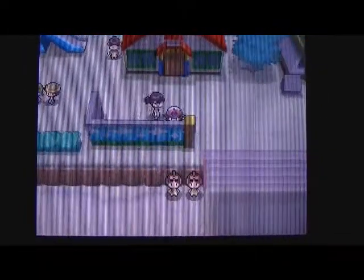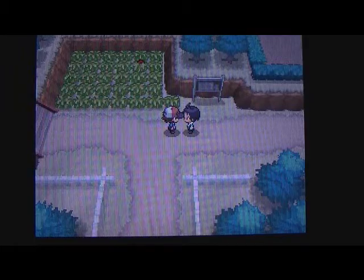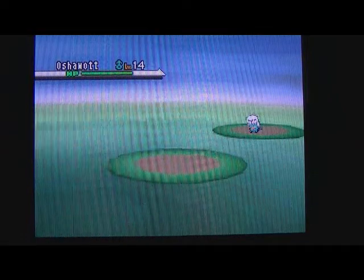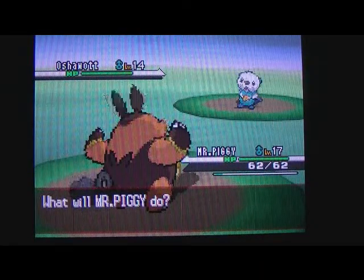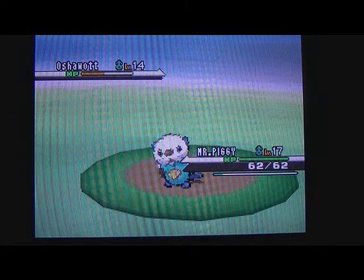We battled all the trainers and up here Cheren stopped us. He says we both have the Trio Badge so let's see which of us is stronger. So we have to battle Cheren now. His starter is going to be level 14 and he also has a Purrloin at level 12. His starter hasn't evolved yet. We go for Arm Thrust - come on, hit five times!